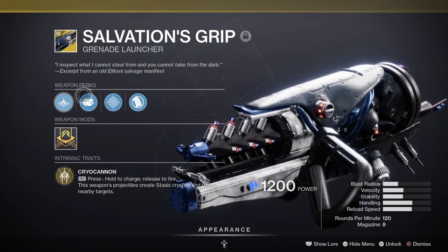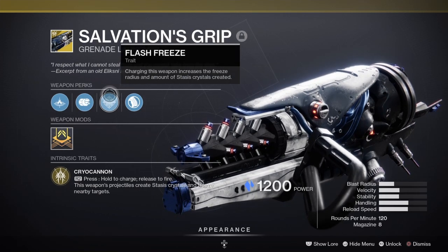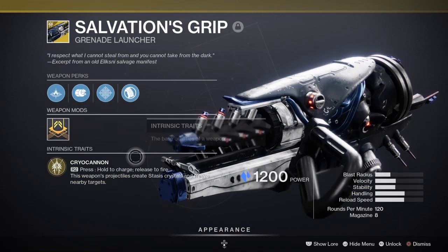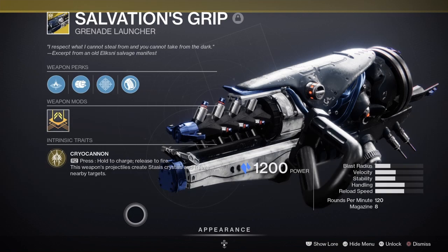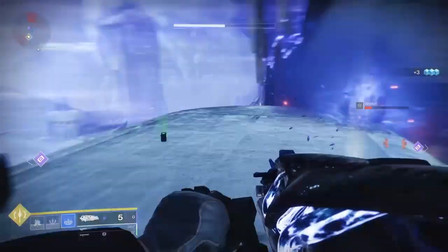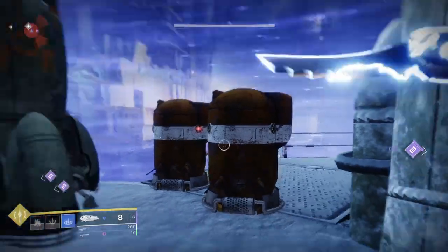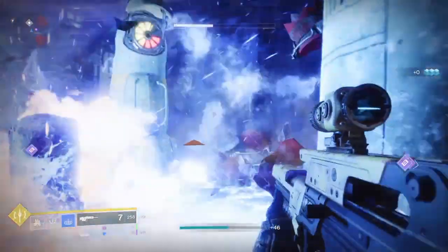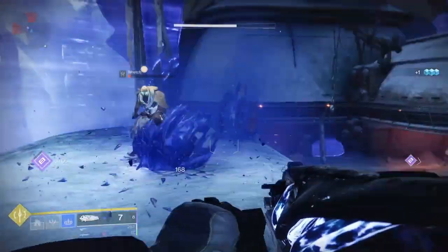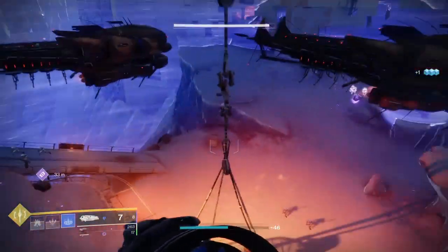But it's not done just yet — we have to escape. Before we do, let's look at Salvation's Grip. It comes with the intrinsic perk called Chill Clip — you press and hold R2 to charge, then release and fire. The weapon's projectiles create stasis crystals that slow down and freeze enemies, just like your grenades, but in a grenade launcher. In PvE it's amazing. There will also be ammo boxes around to try out your newly acquired exotic.